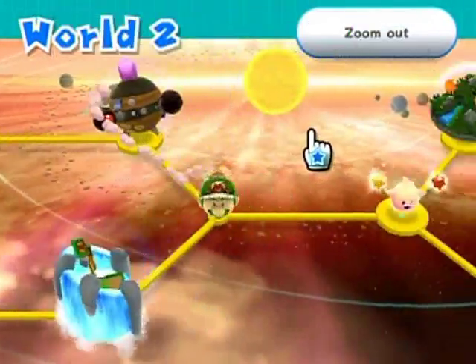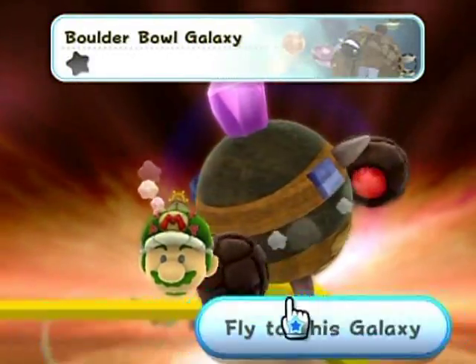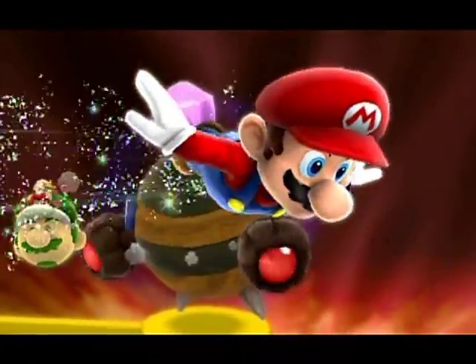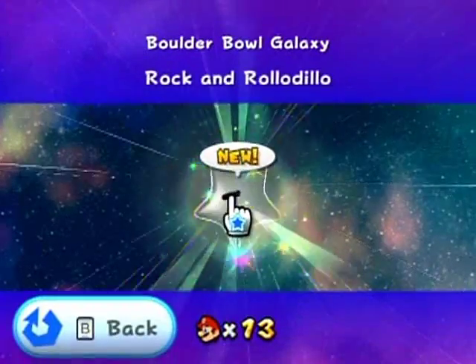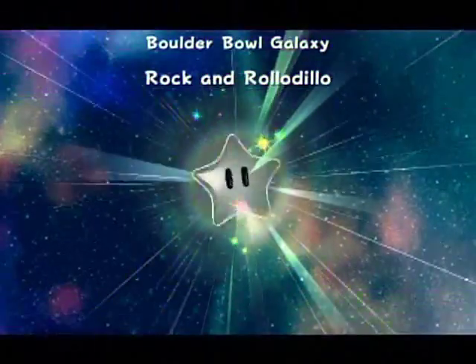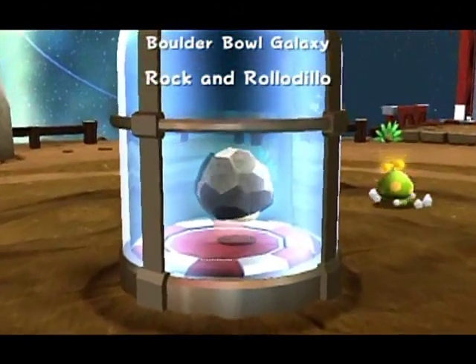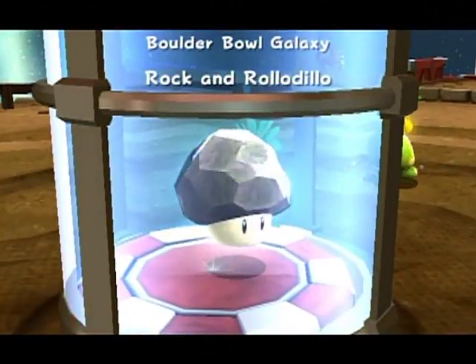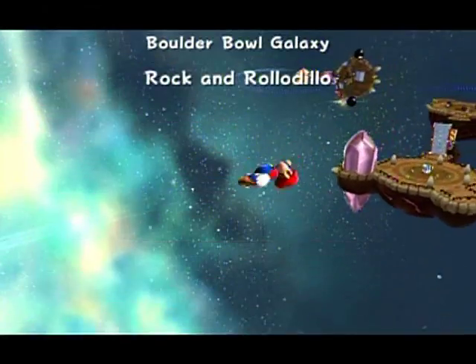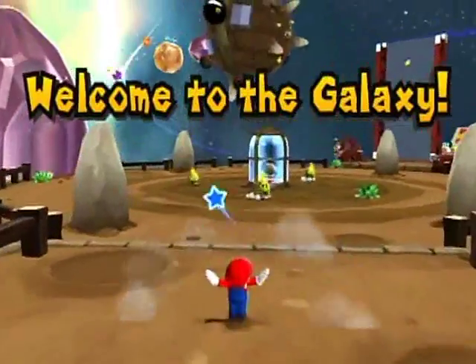There's a Boulder Bowl Galaxy over here, and maybe that's what I'll do next. It seems like a good idea because it's adjacent to Hytale Falls. Rock and Rollo Dillo — Rollo Dillo is the name of the upcoming boss. As they always hint at the boss when they put the name in the title.